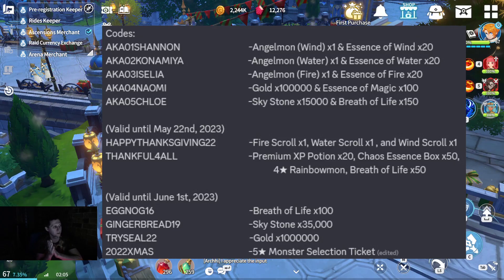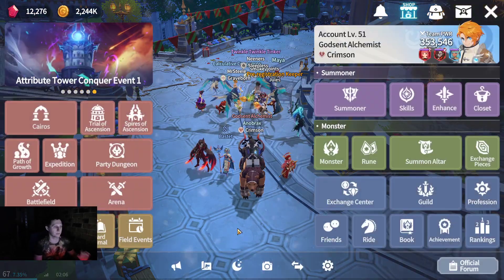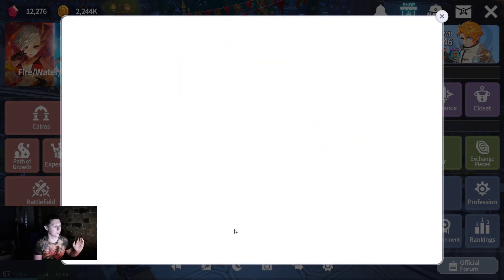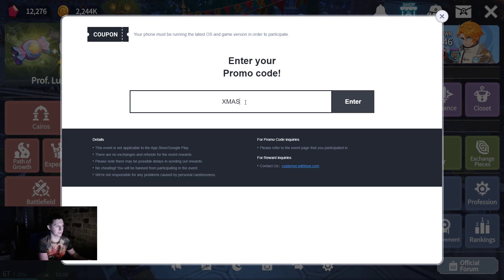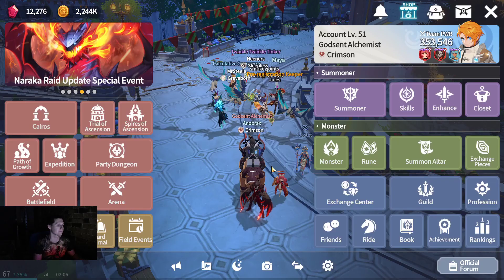Alright YouTube, got a quick one coming to you guys tonight. There's a five-star monster selection ticket for you guys to grab, in case you haven't heard yet. The 2022 Christmas code — what you want to do is open up your menu, come down to the little megaphone. I'll add in all the codes that are currently valid, and just put the code in here: XMAS2022, hit enter, and you'll get your free loot in the mail.